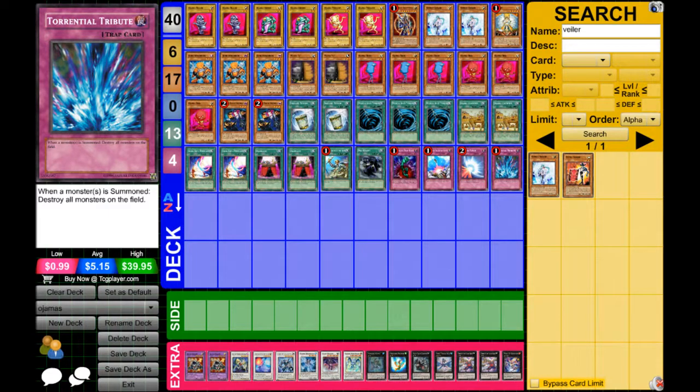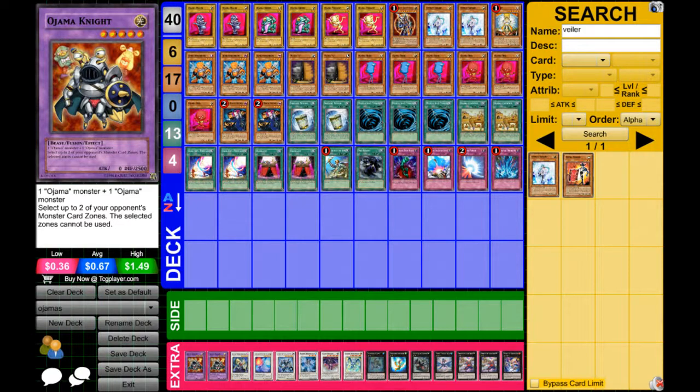So that rounds up the main deck. Now for the extra deck, we have two Ojama Knight. This card is amazing — it blocks two of your opponent's monster card zones. Then we have one Caster and one Armaedes.